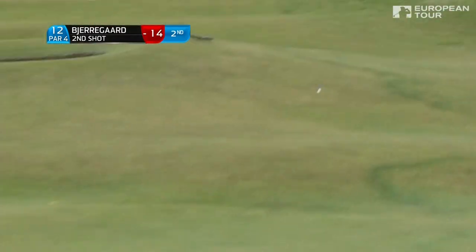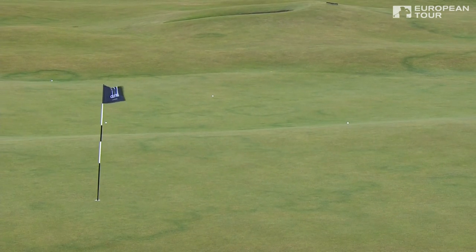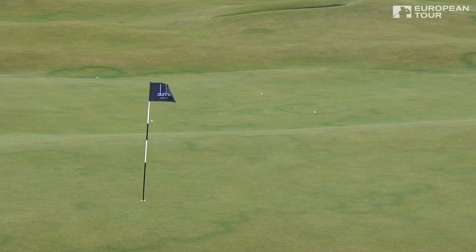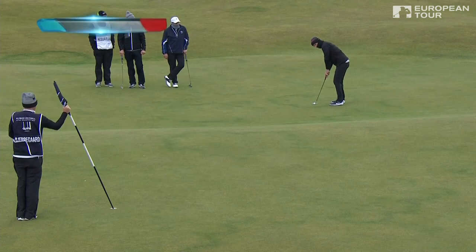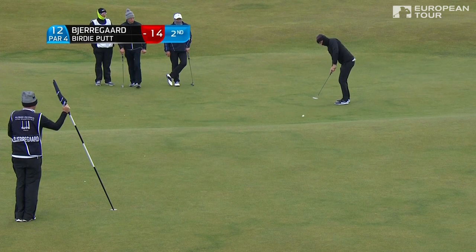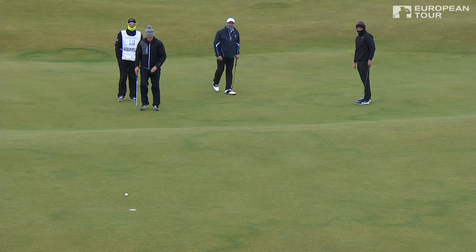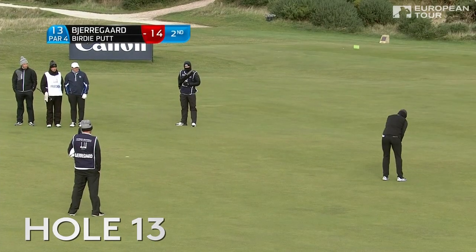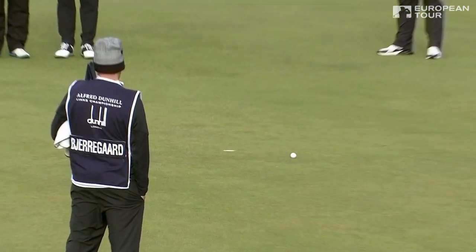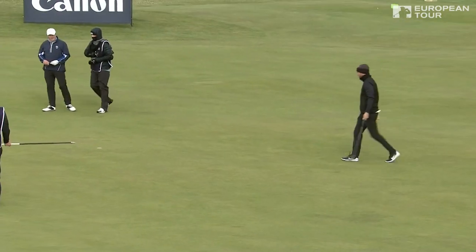Bjerrigar shunting one up — will it make it up the little slope? It won't. The further it runs, as we're looking to the left, the more straight up the slope it is, which makes it a lot easier. 14 under — he's two behind the leader. Chance to make that just one. Here is his nearest challenger, Lucas Bjerrigar, the Dane — and oh, my goodness, he's an even nearer challenger now, just one behind.